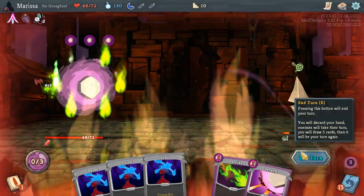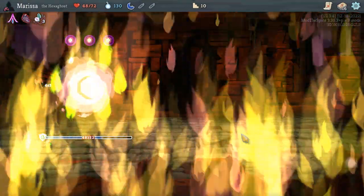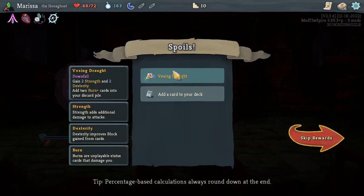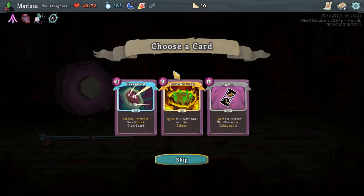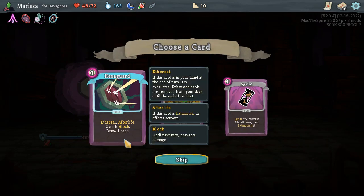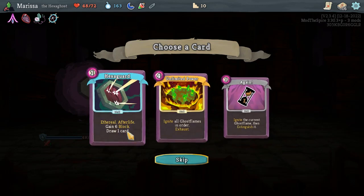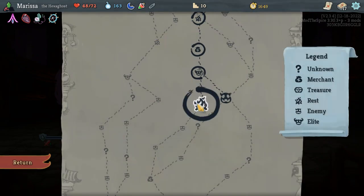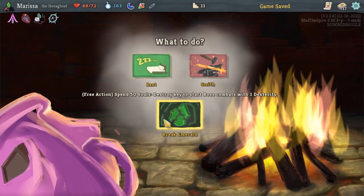Vexing draft — gain two strength and two dexterity, add two burn plus cards into your discard pile. You need four for that. Hexa guard. I'm trying these self-exhausting cards.